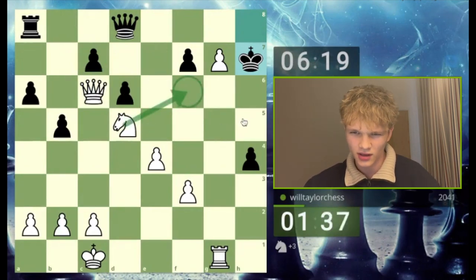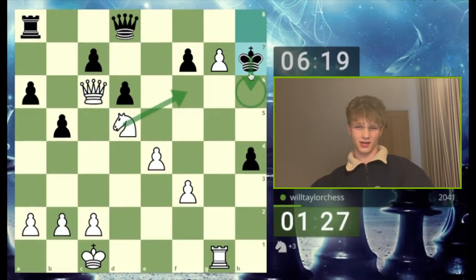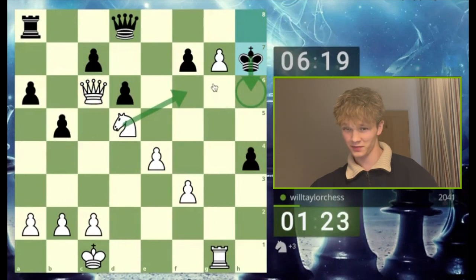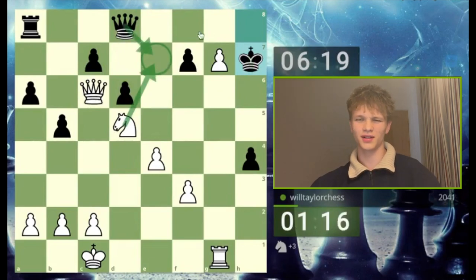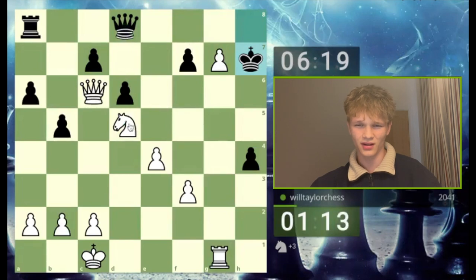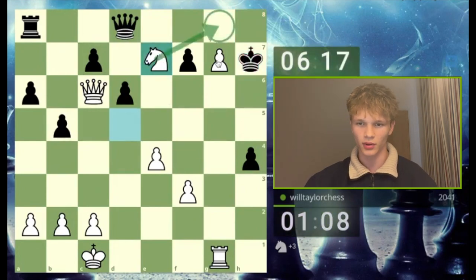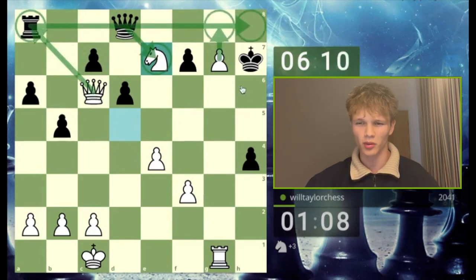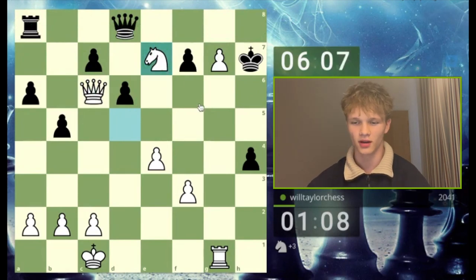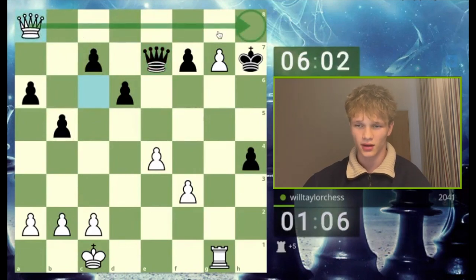I could go knight check — because if queen takes I can take this rook — so knight check forcing king h6. What about here? You can't take, I'm just going to promote — is that the idea? Actually knight e7: I have no time, let's just play this move. I'm threatening to promote; if you take I take your rook and then I'm threatening to mate. Knight e7 is quite a nice way of finishing it — queen takes deflects it off the rook and there's just going to be mate on h8.